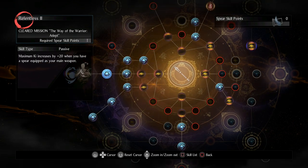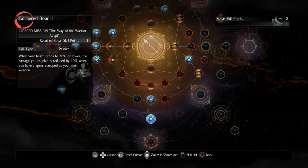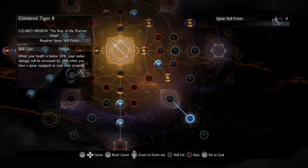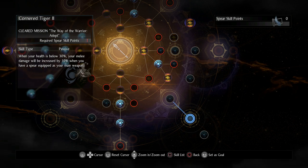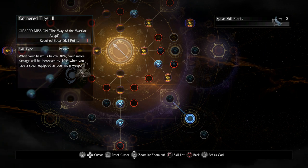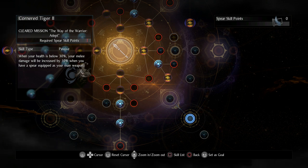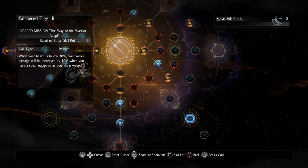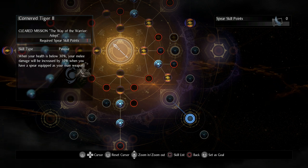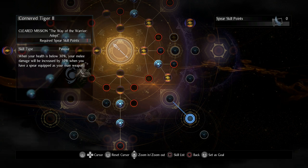All the passives I grabbed are mostly for damage — like the one that gives damage at full life, some extra Ki, and of course thrusting damage. I also want to talk about Cornered Boar versus Cornered Tiger. I went for Boar because it gives damage reduction, which is more useful if I'm about to die. Tiger gives increased attack but since I have Life Recovery and Amrita Absorption — and moves like Piercing Rain let me recover life very quickly — I don't benefit as much from Tiger.